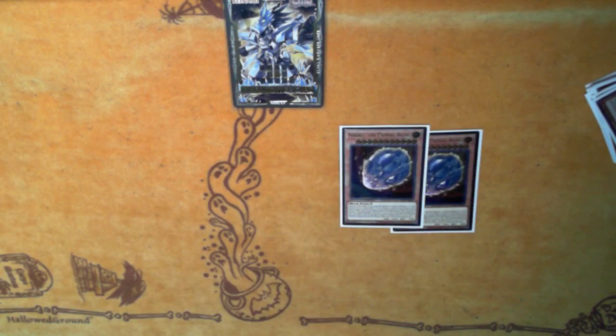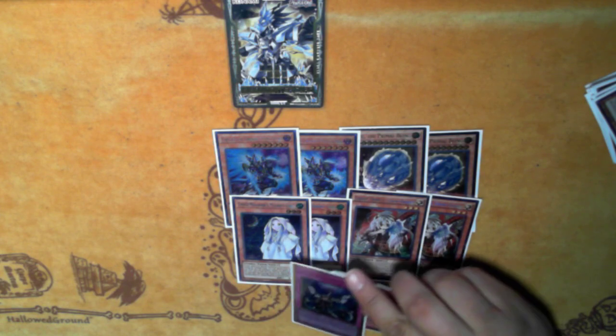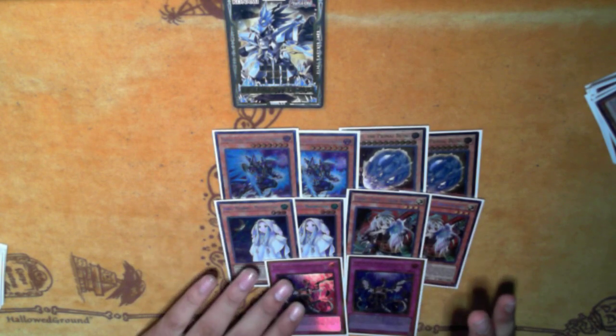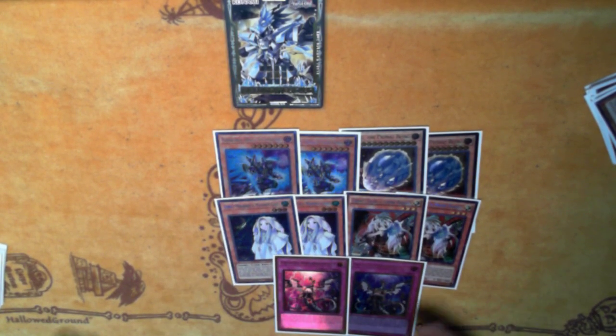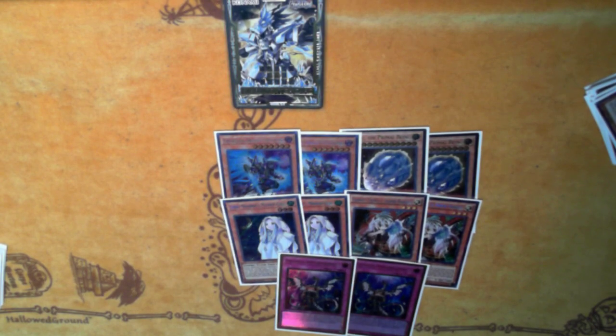I play two Nibiru, two Phantasme, two Ghost Ogre, two Moonlit Chill, and then two Imperm. That is my hand trap lineup. I wanted to play two-ofs so I don't really brick on the same ones. I didn't want to play Ash — although it's fairly generic, it doesn't really help too much in a lot of ways. Moonlit Chill is a weird one, but it's mostly just for when they summon off Schism, because Schism against this deck is basically an FTK because this whole deck is just dark. So it's really hard to deal with the scent and then the window, especially if they do it mid-turn you can't really Imperm. So you want to have that type of out.